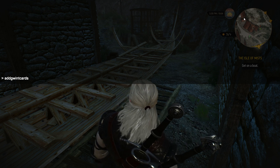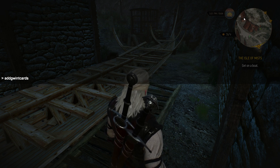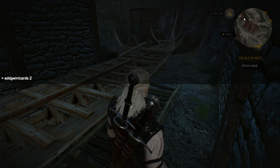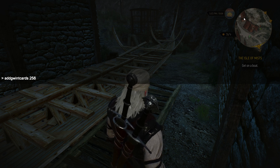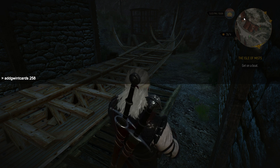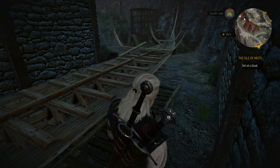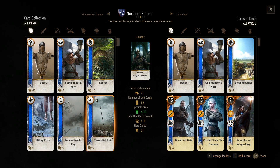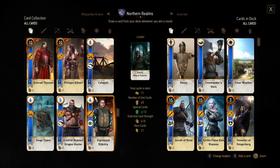You type 'addgwintcards 258' — that's add Gwent cards, space, 258 — and hit Enter. Now go to your Gwent cards and look what I got.